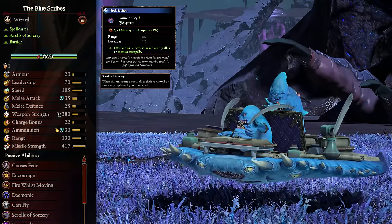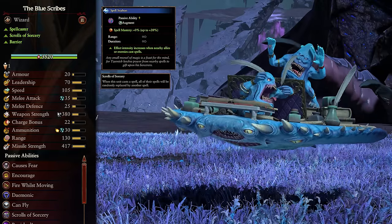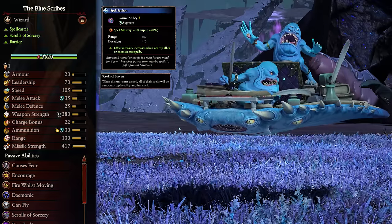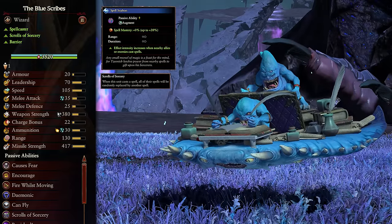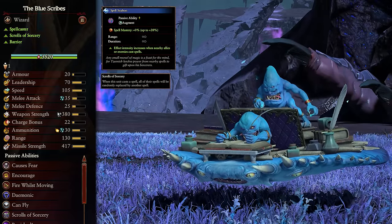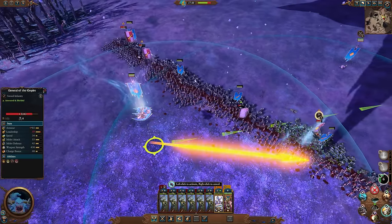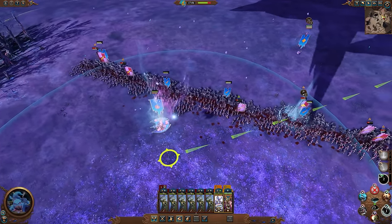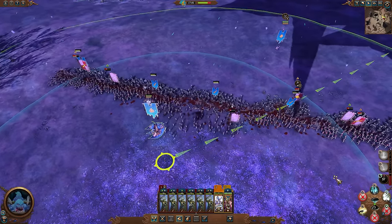Next up are the Blue Scribes, the first of two new legendary heroes coming to Tzeentch and general Chaos. I've covered both of these upcoming legendary heroes in the campaign video, so if you want more information about how to unlock them in the campaign, check out my campaign guide video. The Blue Scribes are another incredibly unique unit. They sit atop their flying chariots and use scrolls of sorcery to provide them with a steady rotation of random spells from any lore of magic that you've unlocked using their skill tree. When you start battle, they'll be assigned a set and the moment you cast one, you get a whole new set to use to your heart's content.